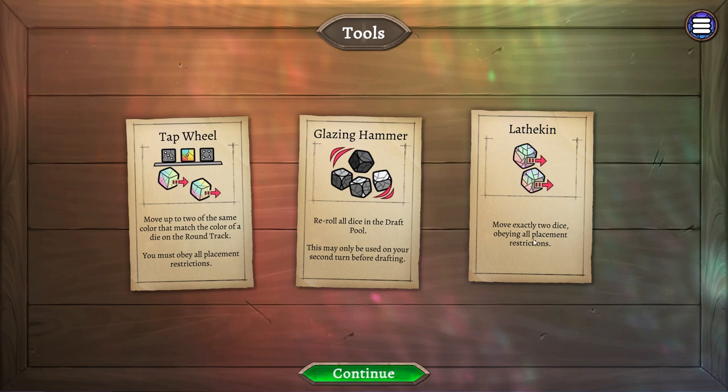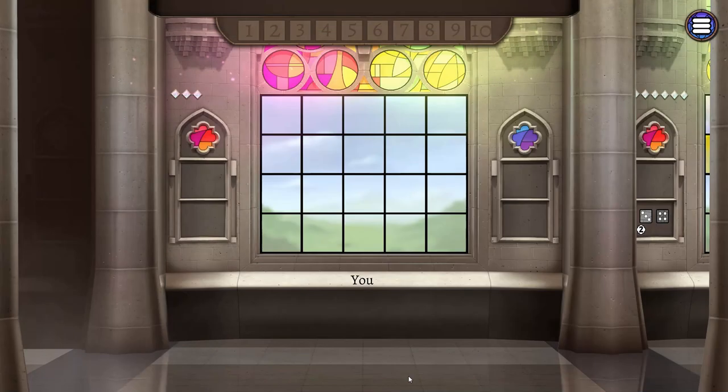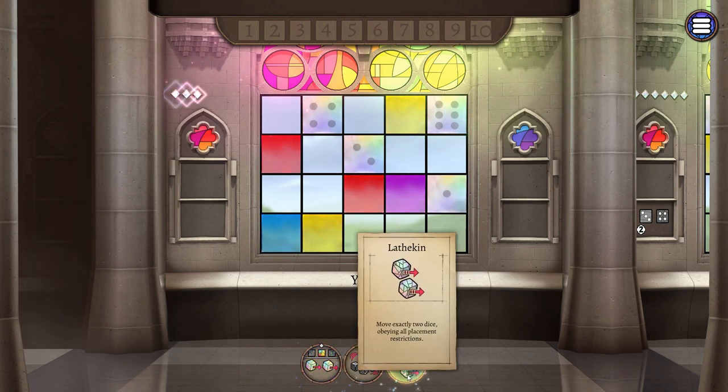We have our tools: the Tap Wheel, Glazing Hammer, and Lathekin. If you want to read these cards I will describe them more if I use them, but if you want to read them now's the time to pause the video. These are public objectives which means we're looking for sets of threes and fours. We've got color variety and we've also got a column shade variety, so it should be quite a fun game.